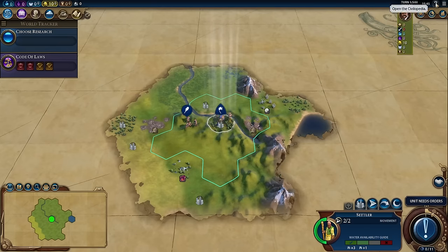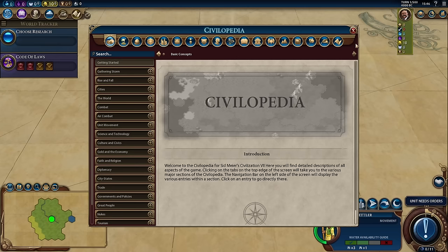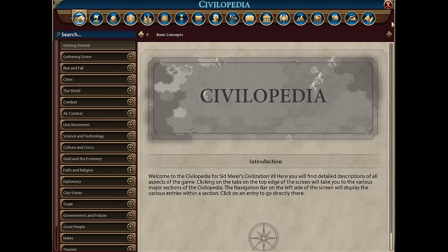Civilization is like chess — you never really stop learning about it. The question mark button up here is the infamous Civilopedia. The game itself comes with an authoritative encyclopedia sitting there at your fingertips. I highly recommend you get really comfortable within the Civilopedia, because this video is going to teach you the basics, but even expert and professional level Civ players still refer back to the Civilopedia time and time again.